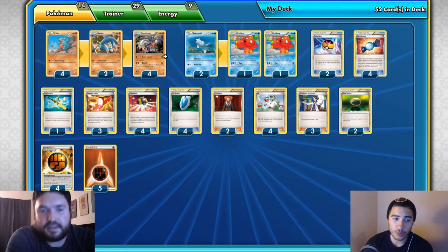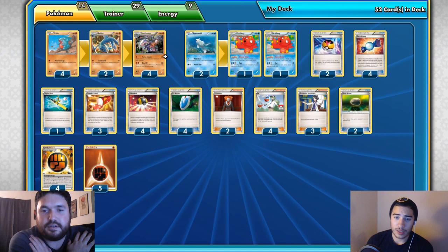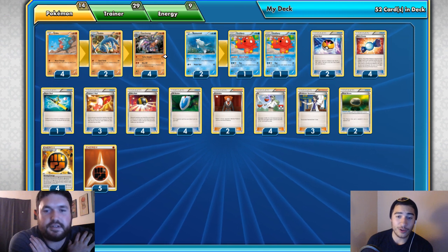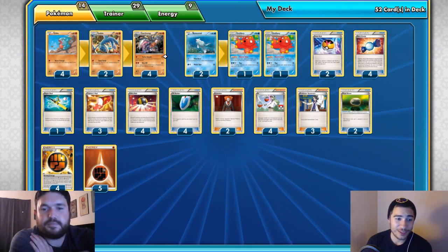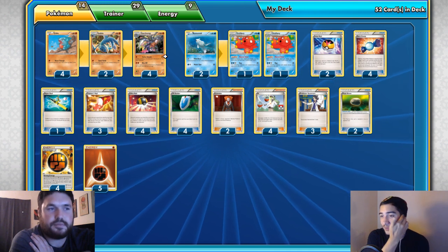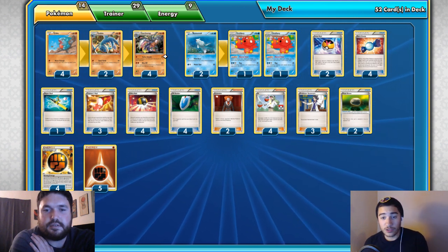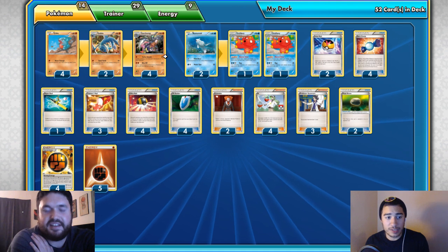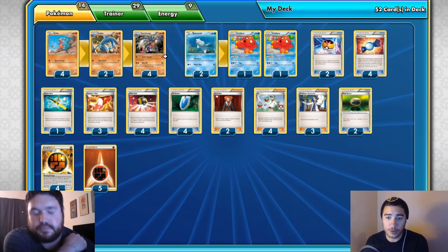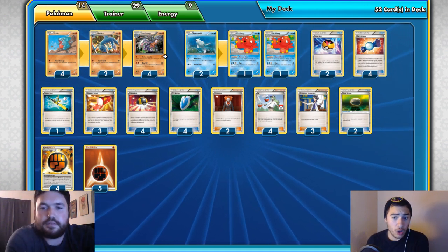If you drop Faded Town after they already Mega evolved, it ticks for 40 over two turns, putting them in super KO range with one Strong Energy on Garchomp's Bite Off. A lot of evolutionary decks are trying for two-hit or three-hit KOs, and Faded Town creates really awkward numbers. A lot of people are overlooking it while riding the Mega Ray and Mega Mewtwo train — they won't see it coming at League Cups.